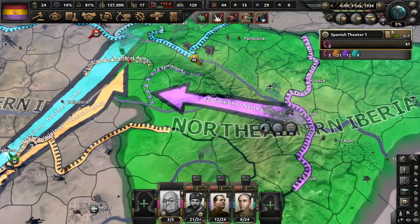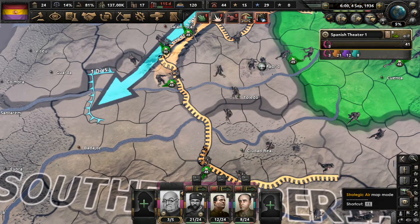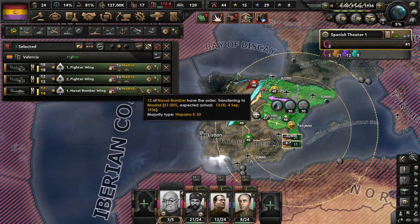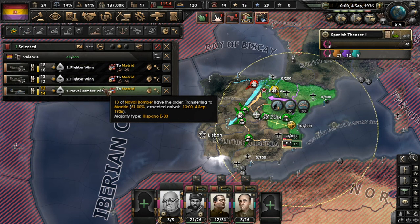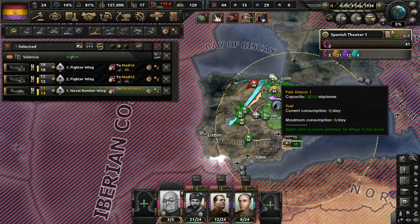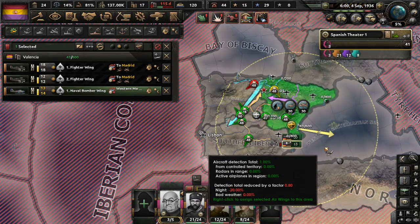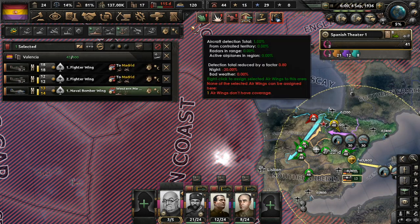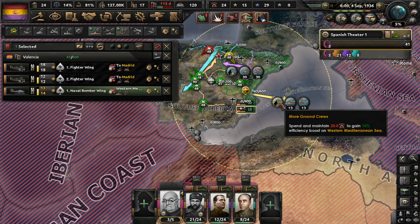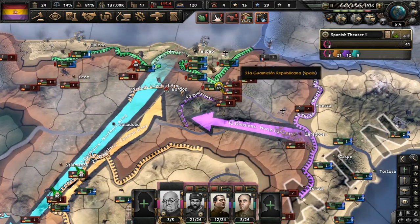And our planes — wait, this is a naval bomber, I can't use them for close air support. Let's cancel that. Just hunt in the western Mediterranean, see what they got out there. And try to help control the area to keep that division from attacking us or doing a naval invasion, which the AI likely would, because that's such a dick move. Are we moving, guys? Lock them down, please. We're not going to win that fight, but again, we're just trying to keep their guys in place while our guys advance. That is the name of the game here.